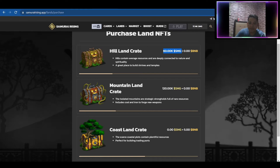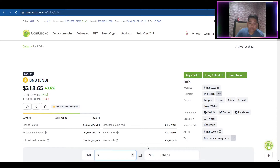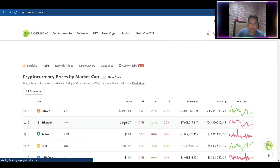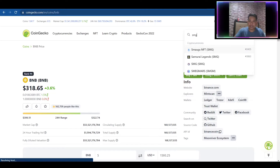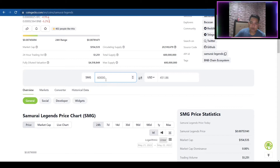A Mountain is set at 120,000 SMG, while a Coast is set at 5 BNB. BNB is currently at $317, so if you're able to get a Coast, that's roughly around $1,593 USD. For the Hill at 60,000 SMG, that's $451, and for 120,000 SMG that's $903.